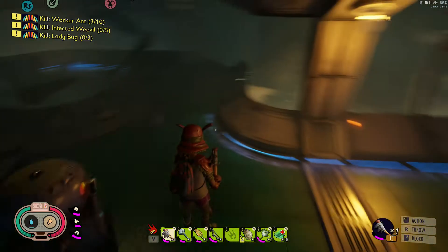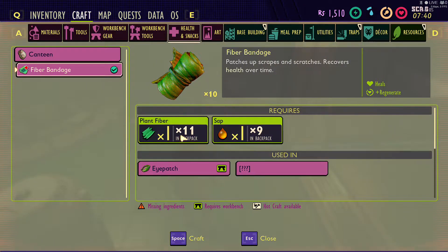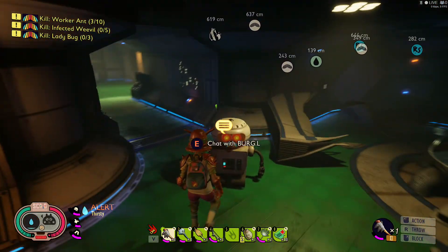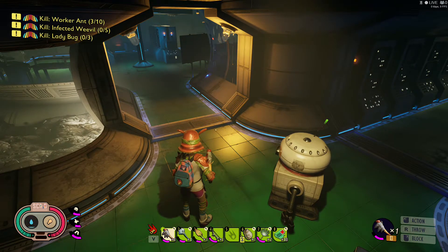What you get for that is a one-for-one ratio: one fiber, one sap. So a stack of ten and ten is going to make you ten bandages, compared to three bandages, which is what the old three-fiber-and-two-sap recipe used to give you.